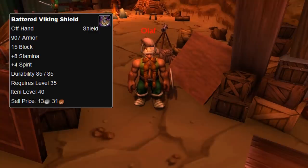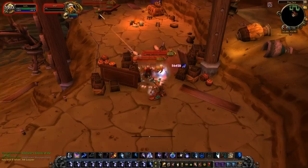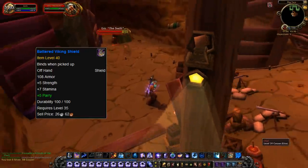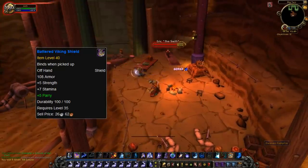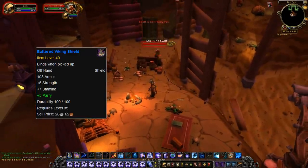Usually, white items only give armor and nothing else, so the Battered Viking Shield was quite the oddity. It was most likely the only white item in the game with stats on it, until patch 2.3, when they upgraded the quality of the shield from common to rare, completely skipping uncommon quality. This upgrade made sense, since it did drop off of a mob in a dungeon, and generally, special drops from dungeons are rare quality.